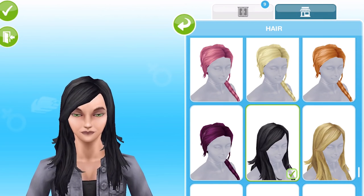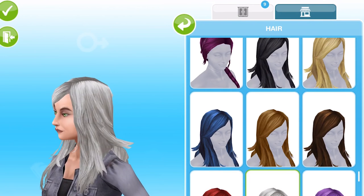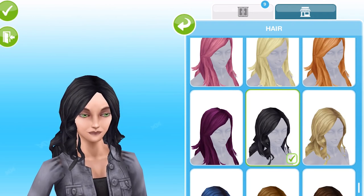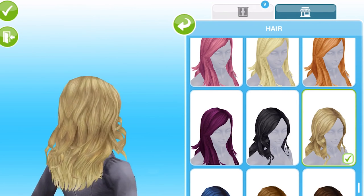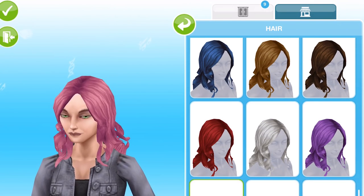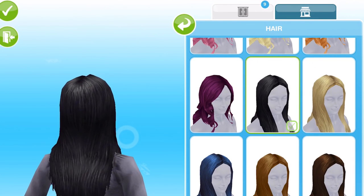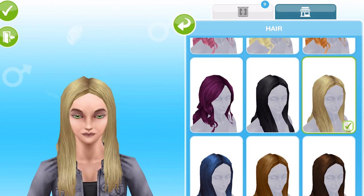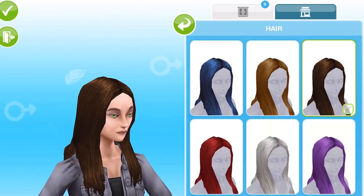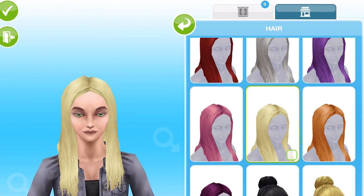Then we have this side plait which is really nice — I wear my hair like that quite often to be honest — again in all of the different colors. We have got this side parting straight hair, then we have this side parting kind of wavy hair, then we have this very straight middle parting which I'm not sure whether I like to be honest, but it's just another option of hair so it's a good thing.